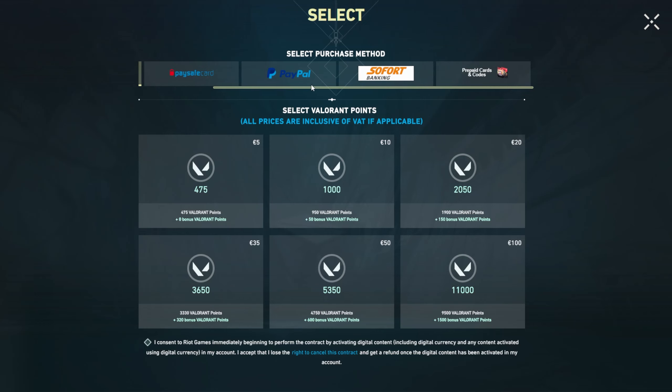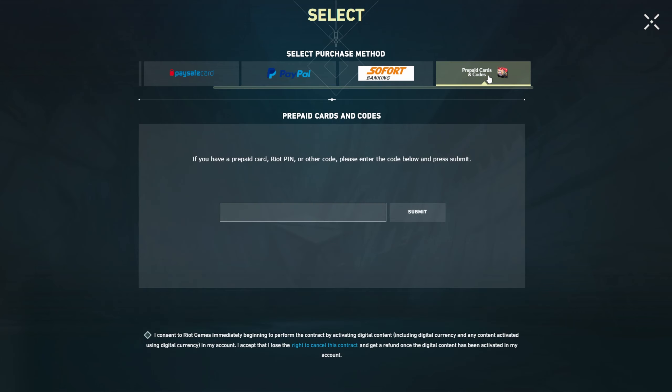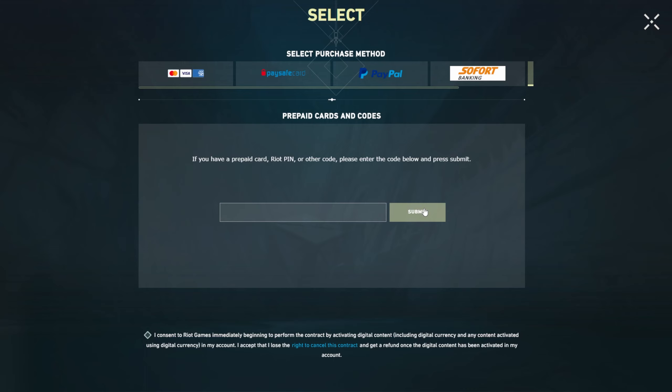Scroll all the way right and select 'Prepaid Cards and Codes' and click on that. This is where you will type your code and click submit.